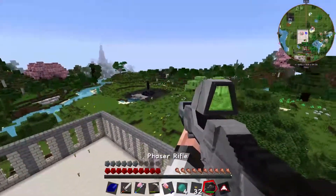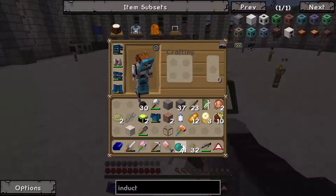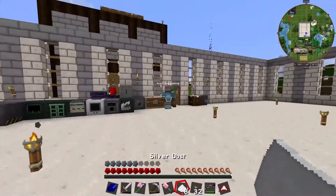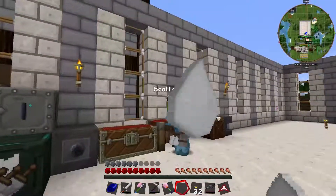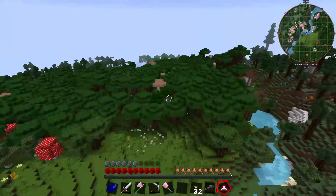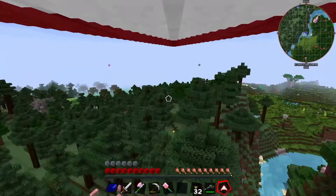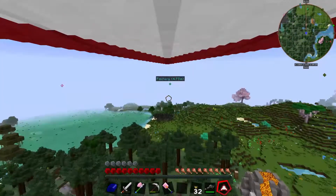Did you say you got some silver dust, GP? Yep, I got some silver dust. Let me give you the silver dust. Thanks, man. There's one behind you. I've got two tesseract frames. Enderpearls, hooray — we don't need more.